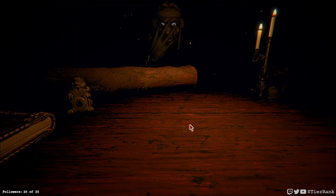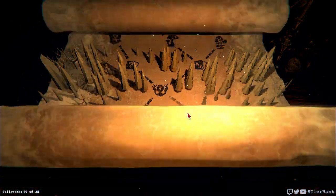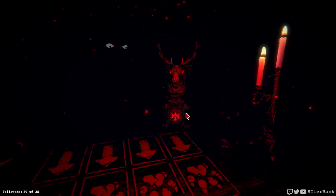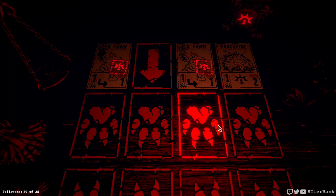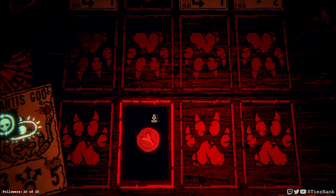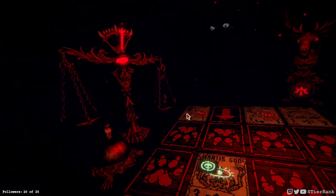Morsel — I'll take it. Two unkillable Mantis Gods, and these have sharp quills, so I better put down the stronger of the two. Either of them are definite one-turn wins, so we'll do that.